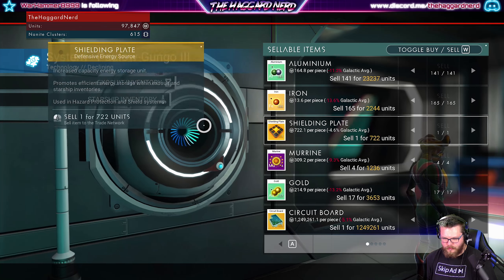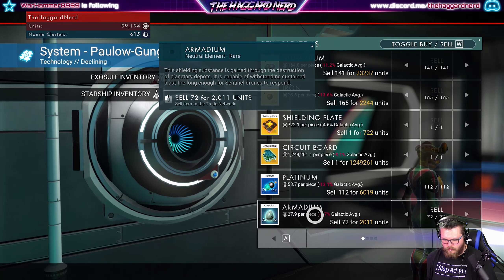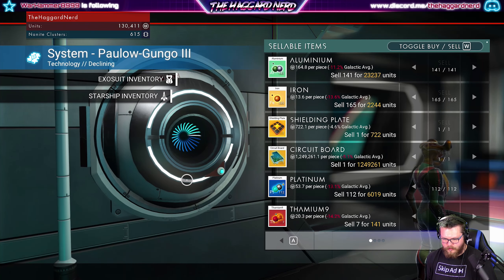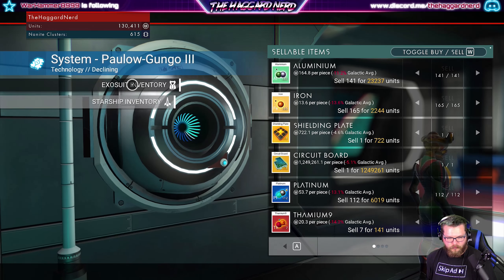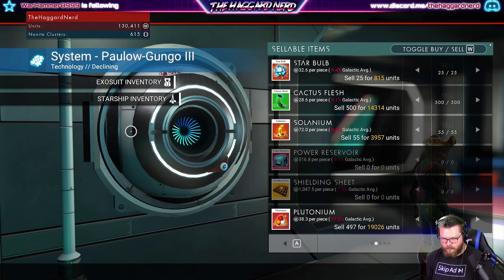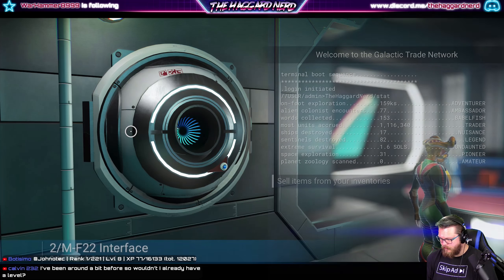Okay, let's go ahead and sell stuff. The effigy - don't need the carrots here right now. Marine. Gold. How many of them can go? Units received. Yeah, I think that's good. I think that's pretty good.